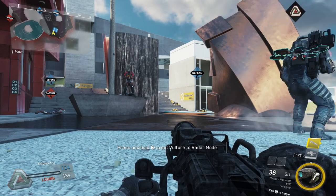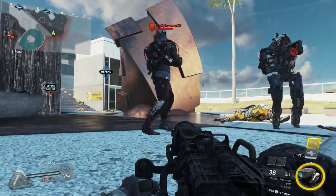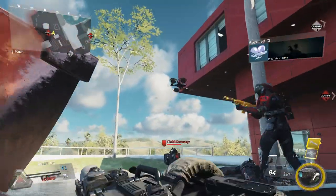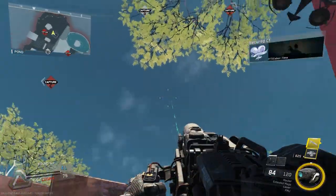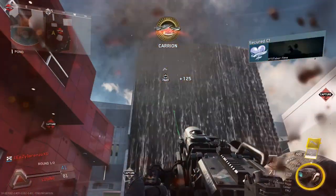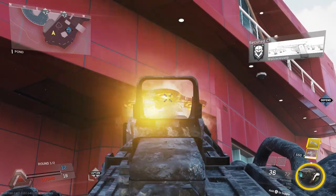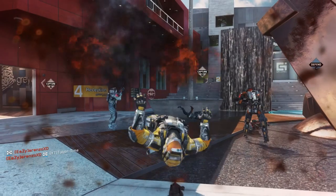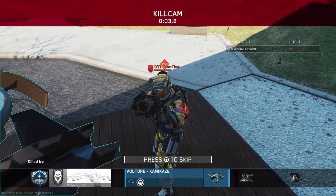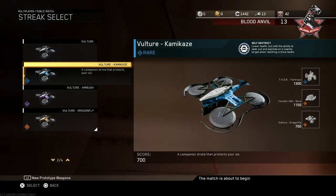Third, if the Kamikaze reaches its time limit and never gets shot at, it won't detonate — so it'll just be a normal Vulture with no special capabilities in that scenario. I would have liked if it still sought out people upon reaching its time limit. Now lastly and most importantly, if you continue firing at the Kamikaze, it'll just explode where it's at. In all the clips I've shown, I've purposely stopped firing when it reached its explosion phase so it would seek me out. In an actual game though, no one's going to do that — they'll just keep firing at it until it explodes, meaning it'll never seek you out and it'll blow up near whoever called it in, resulting in their demise instead of yours.